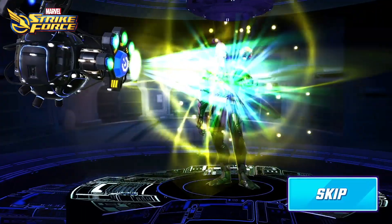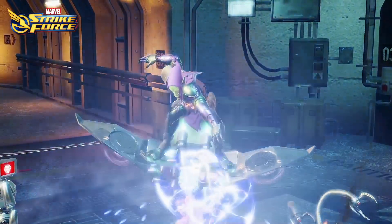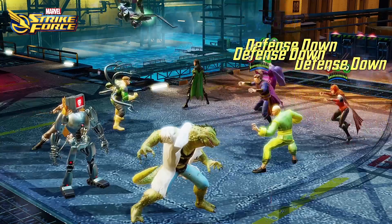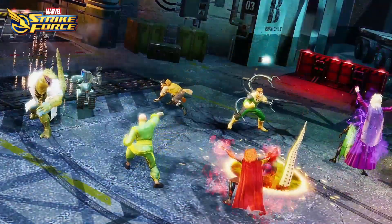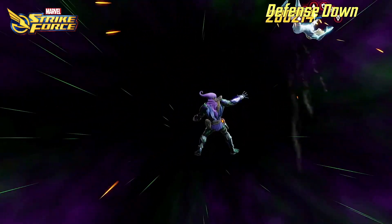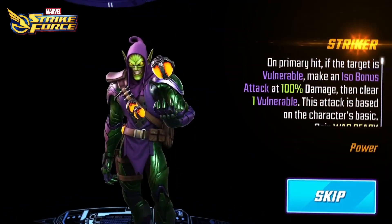For ISO-8, Skirmisher will grant the extra focus to reliably land negative effects, and with a full team of Superior Six allies, he'll probably get the first attack in most matchups, with an opportunity to apply an early vulnerable debuff. However, if you decide that raw damage is all your team needs, consider a build that uses Striker instead.